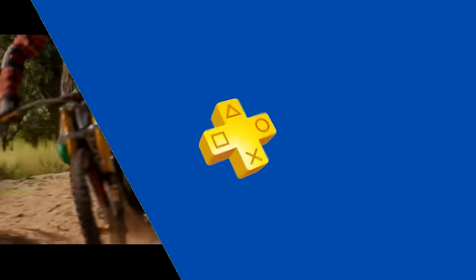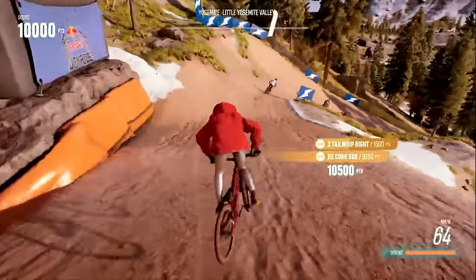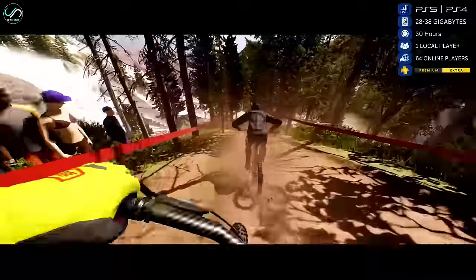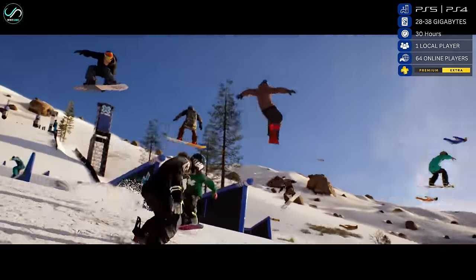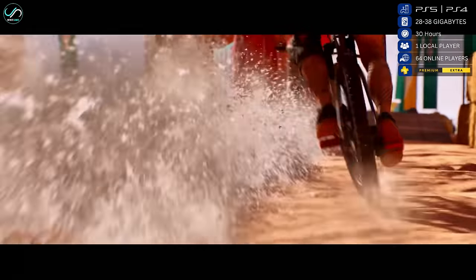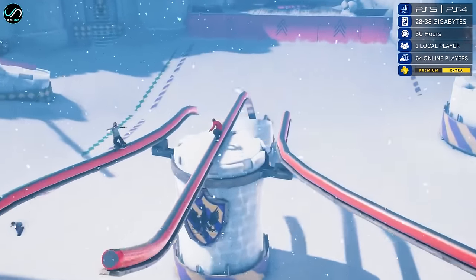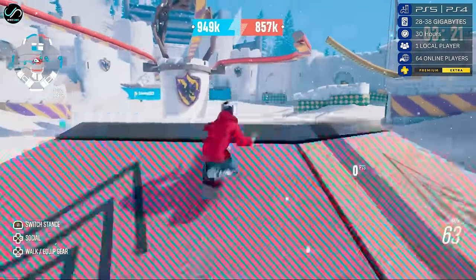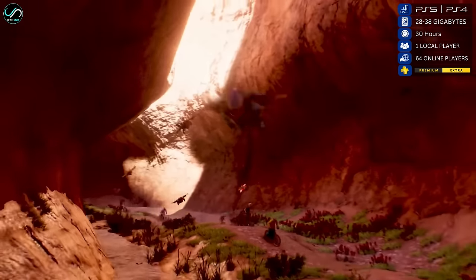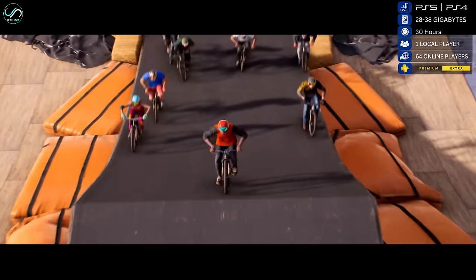Number 12 is Riders Republic, a high-octane extreme sports game that brings the thrill of the mountains to life. Immerse yourself in a dynamic environment blending the exhilaration of extreme sports with the awe-inspiring beauty of American national parks. The title features iconic national parks transformed into massive playgrounds for activities including downhill biking, snowboarding, skiing, and wingsuit flying. The multiplayer-focused experience allows players to team up with friends or compete against a vast community in various events, with vibrant visuals, a day-and-night cycle, and dynamic weather adding extra immersion.